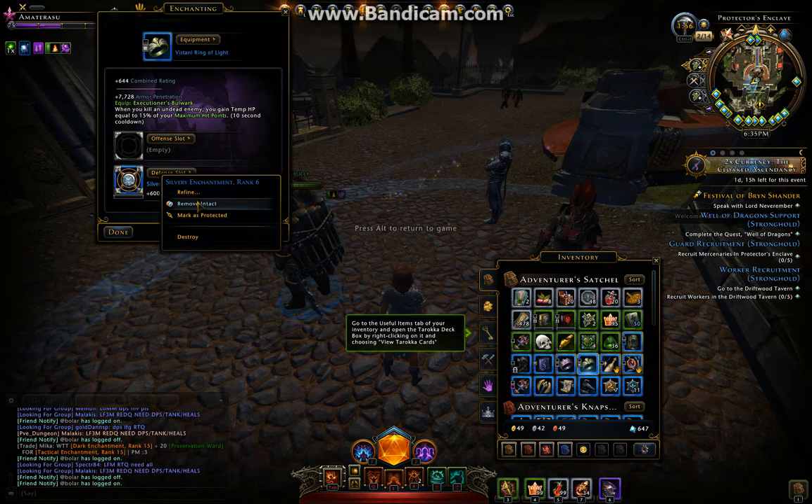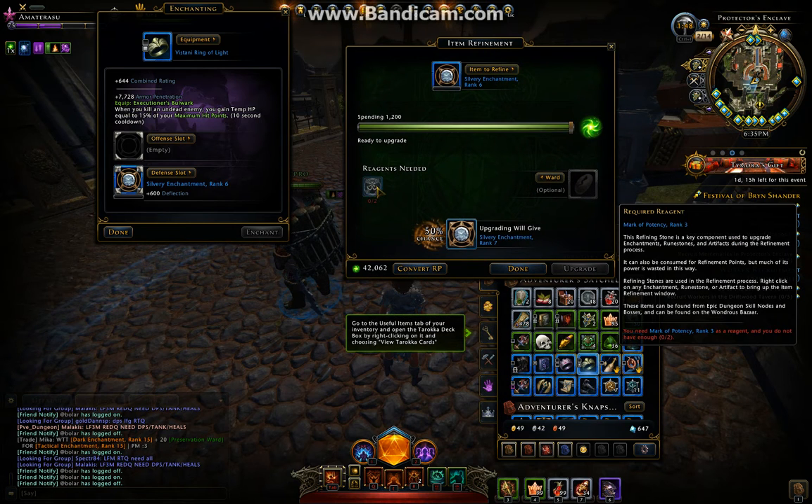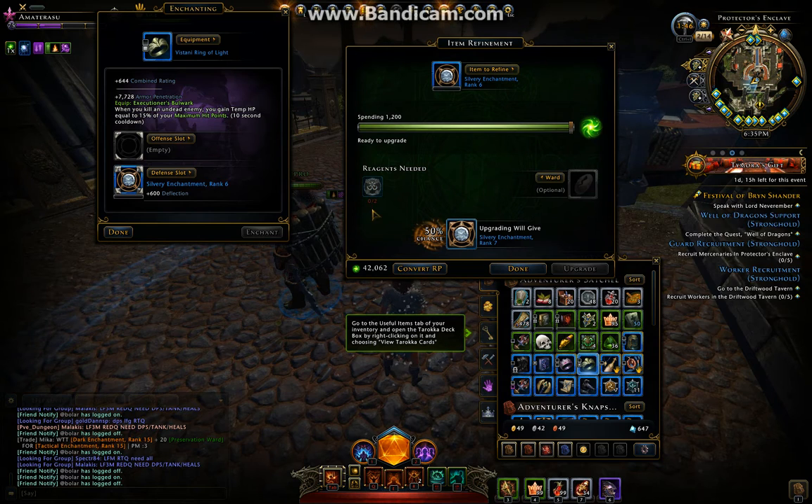You can remove an attack, or you can refine it. If you refine it, you go from rank 6 to rank 7. If you need these reagents, you need two of them, and you can use a ward if you want.